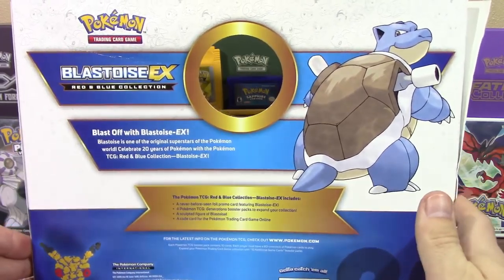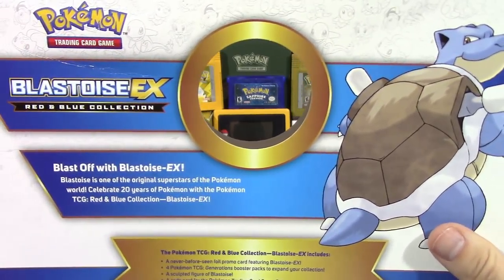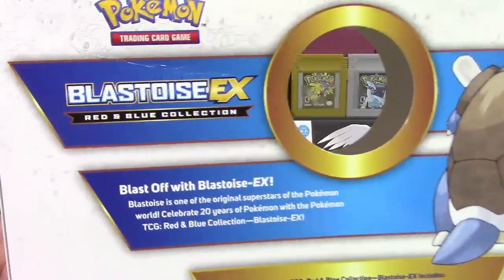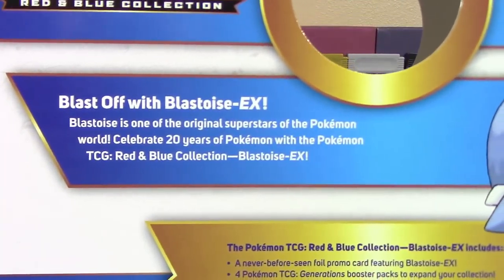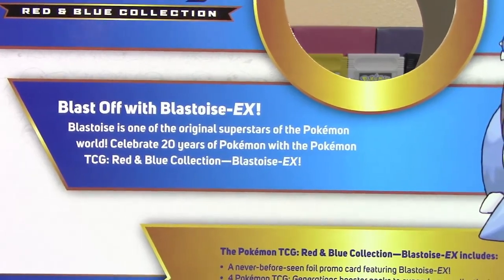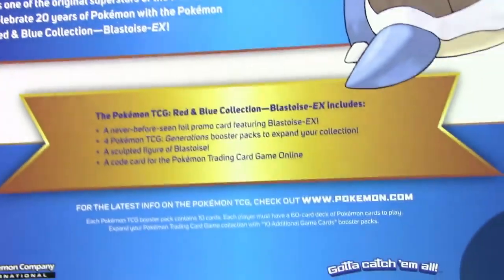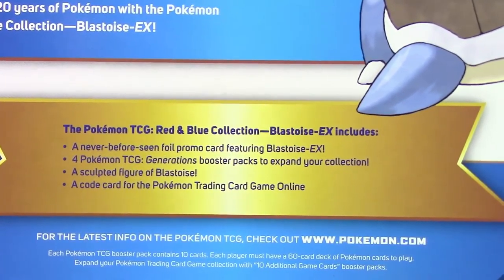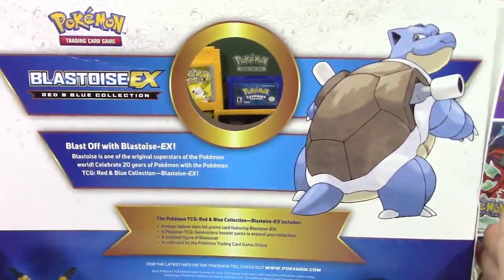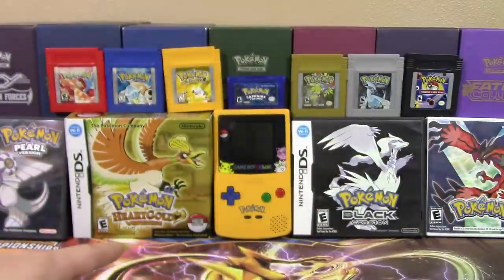Everything is out of the box here. I figured I'd go ahead and turn it around and show you guys the back of it. Of course we've got our window that goes through here so you can see what's in my background there, which I'm actually really excited about. We've got the Blastoise EX Red and Blue Collection Box — 'Blast off with Blastoise EX.' Blastoise is one of the original superstars of the Pokemon world. Celebrate 20 years of Pokemon with the Pokemon TCG Red and Blue Collection Blastoise EX. They're no different than the Charizard, except you've got Blastoise instead of Charizard.